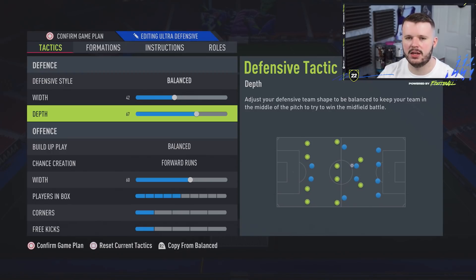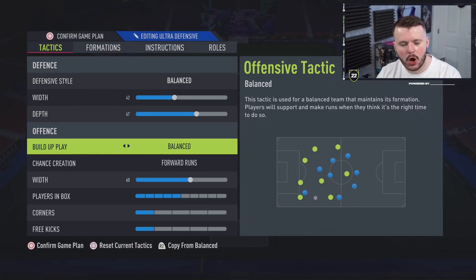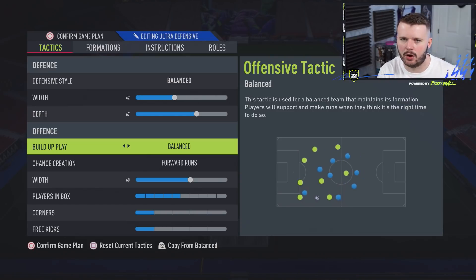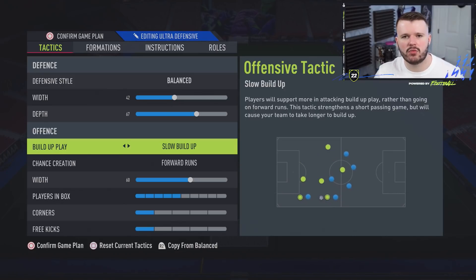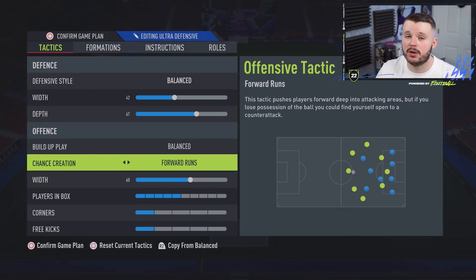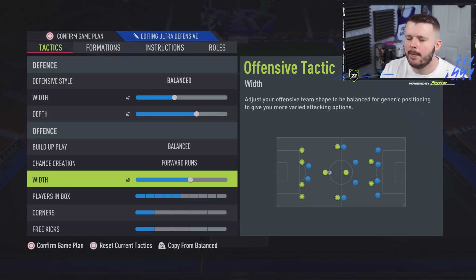Moving to the offensive style — we go balanced with forward runs on chance creation. For build-up play I personally use balanced because I rely on the L1/LB button to trigger runs in the middle of the park. The left mid and right mid already make runs in behind via their player instructions. I found fast build-up left the team shape all over the place when coming out of defence, and long ball sent strikers in behind too often. We go 60 width to spread play wide — right mid to centre mid up to left mid — spreading the opponent's defence, with a neutral five players in box setting.